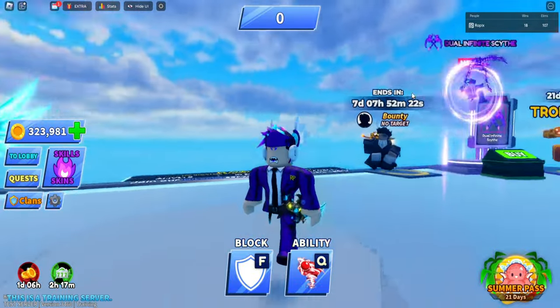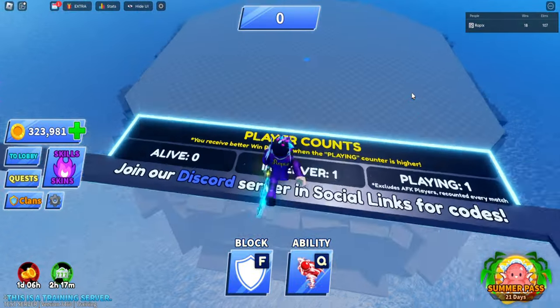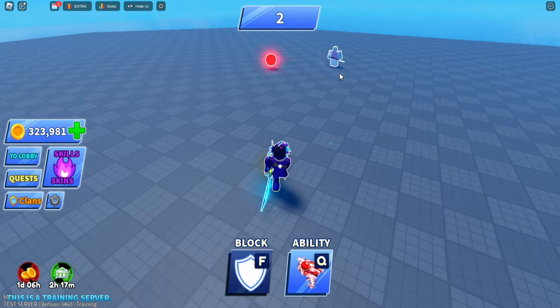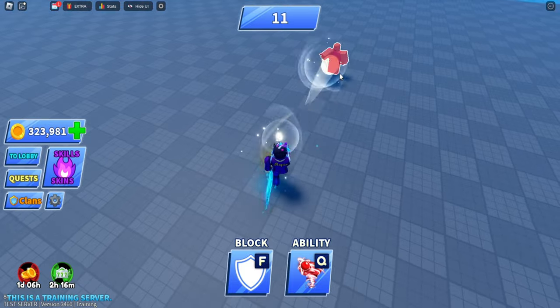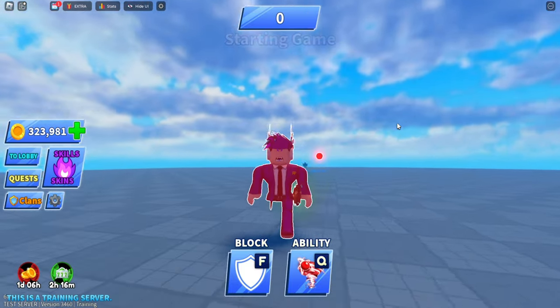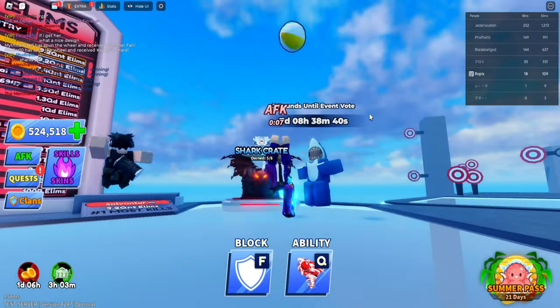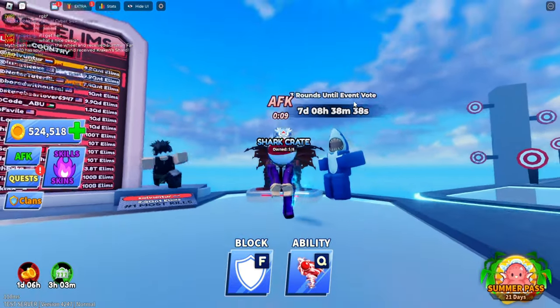I tested the Mega Tooth Relic inside a training server to see if it has any sounds, but it seems completely quiet. They're probably still adding the sound effects. This appears to be the only secret weapon from the Shark Crate, unless they add more.